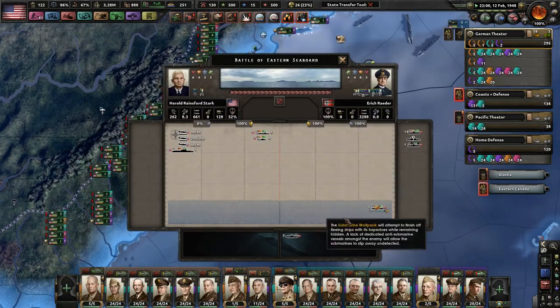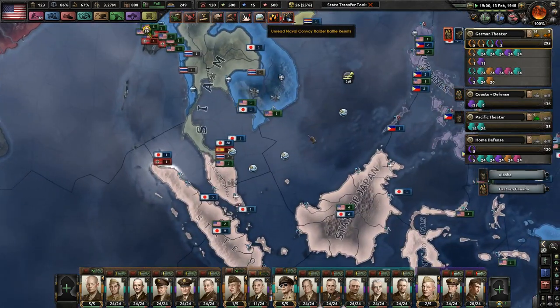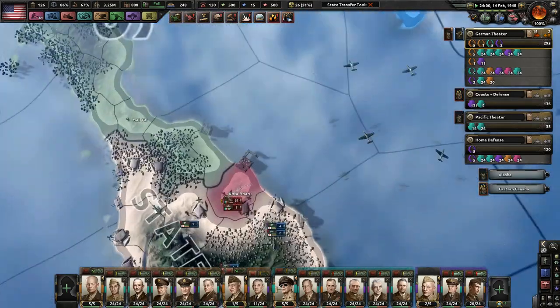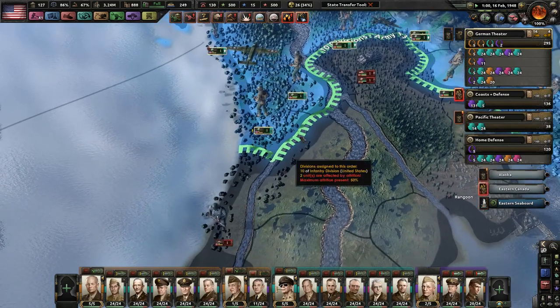They still have a ton of German subs — holy crap. So many subs. Do we help the Japanese push these guys out yet? Not yet — there's still 19 Italian divisions over here. That's going to be kind of a problem.